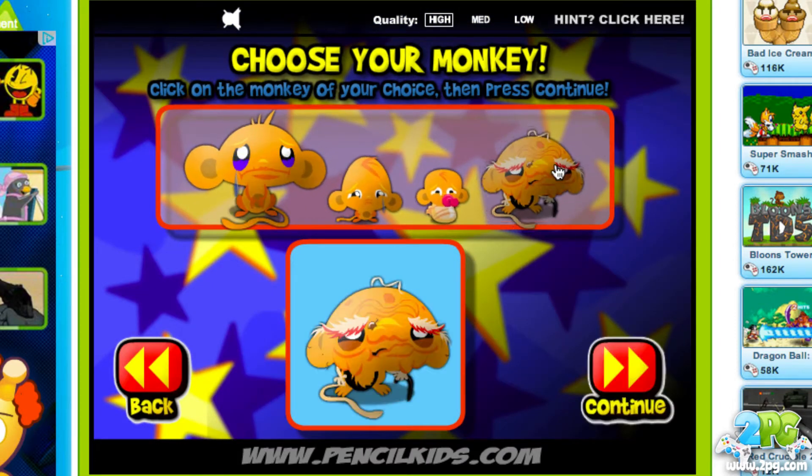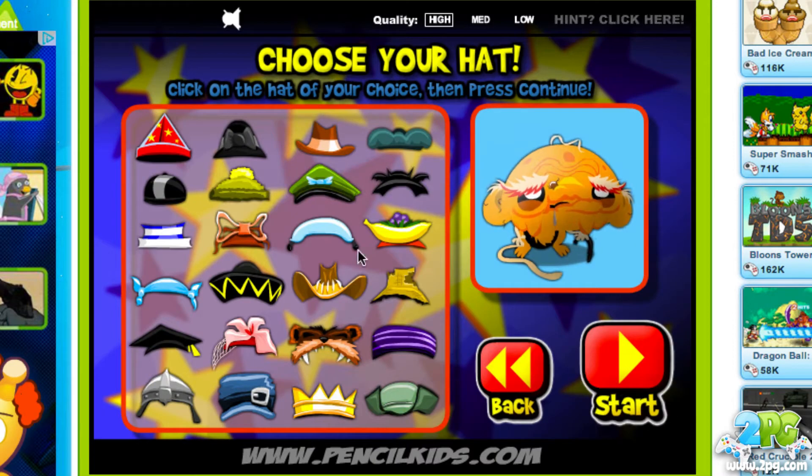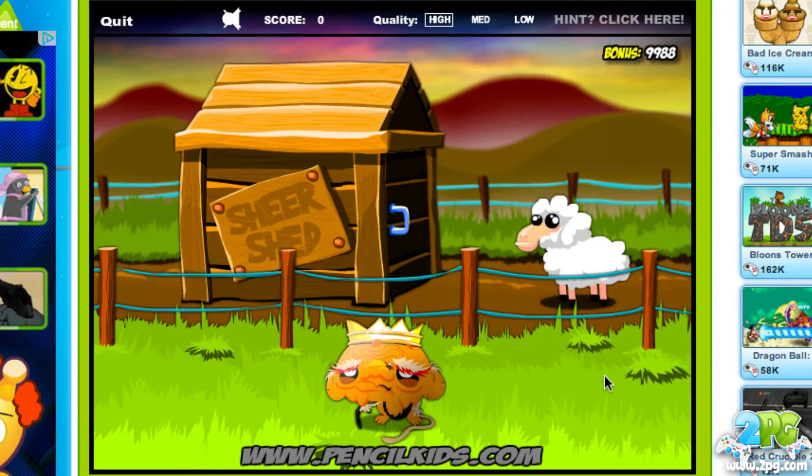You choose your monkey by simply clicking the monkey you want to play as — they're all kinda sad monkeys, so your job is to make them happy. You can decorate them by customizing them, giving them a hat — I'll give them the crown here.